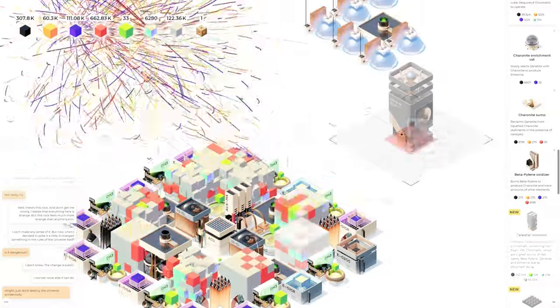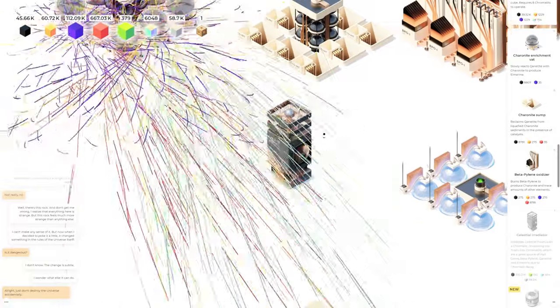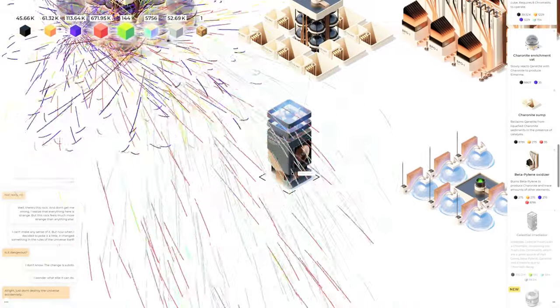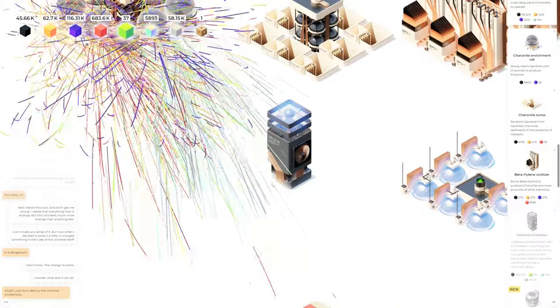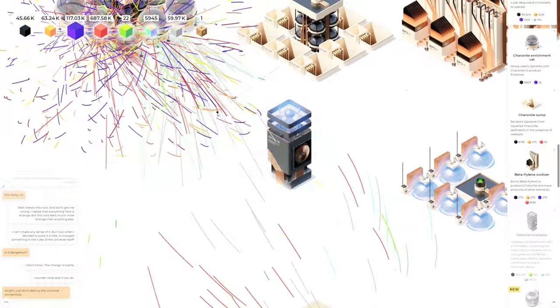Do these need to be next to something? I'm gonna place it right here and see if that does anything. Okay, so now it's doing something. What is it exactly? It irradiates celestial foam — okay so this must be celestial foam — converting the foam into chromalights.